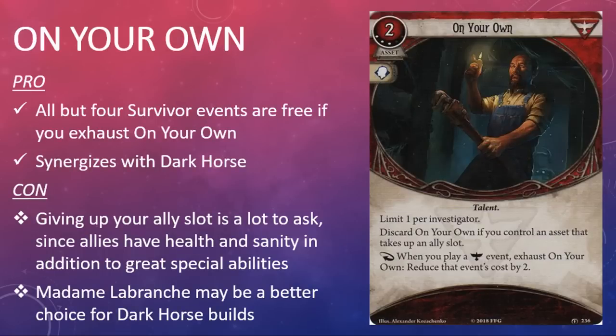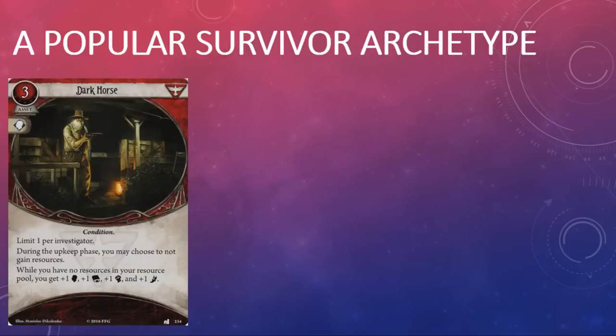There is only one survivor card in the pack and that is On Your Own. It's a two-cost asset that costs three experience points. It has a willpower skill icon and the Talent trait. It is limit one per investigator. The game text reads: discard On Your Own if you control an asset that takes up an ally slot. Response: when you play a survivor event, exhaust On Your Own — reduce the event's cost by two.